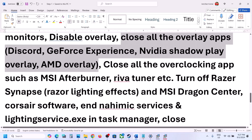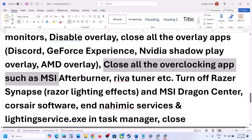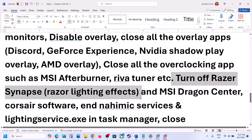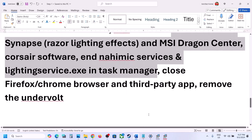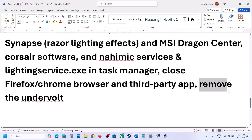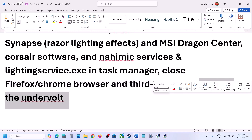Also close all overclocking applications such as MSI Afterburner, RivaTuner, or any similar software. Close all third-party services, background software, and browsers. If you have an undervolting application on your computer, remove it and then launch the game.